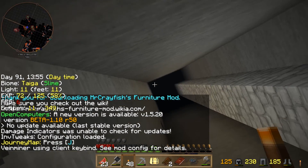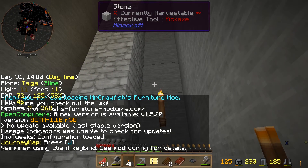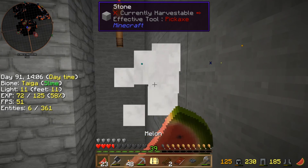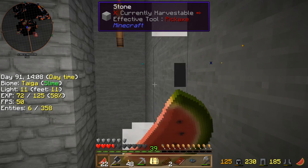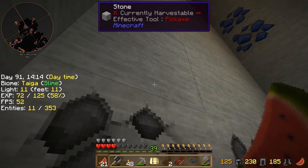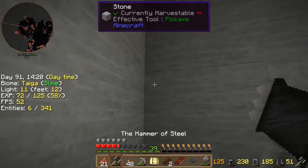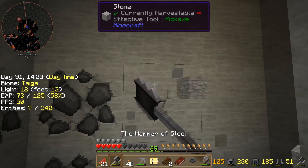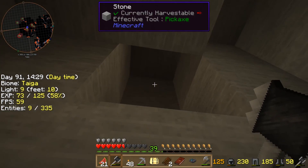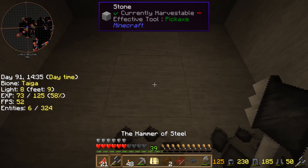Hey guys, and welcome back to Space Astronomy. I'm back where we left off last time. We'll eat some food so we can recover some health. Two of you said that I should continue to look for the asteroid the old-fashioned way, and no one said that I should use the quarry, so we'll go ahead in that way.